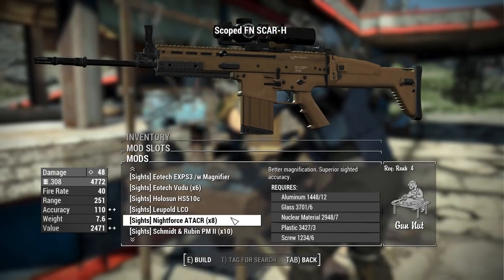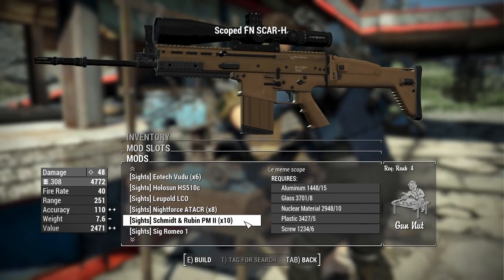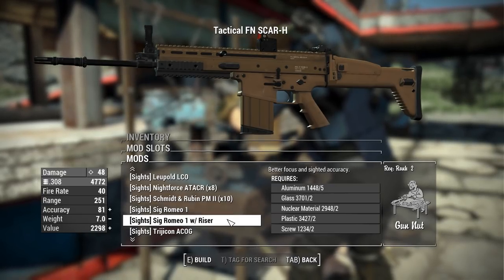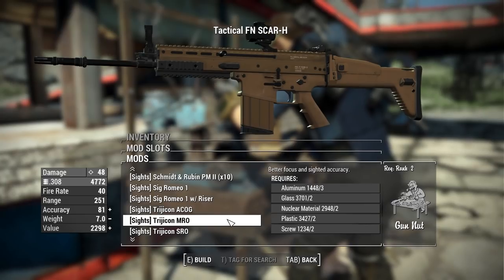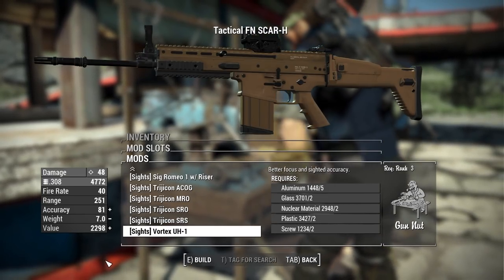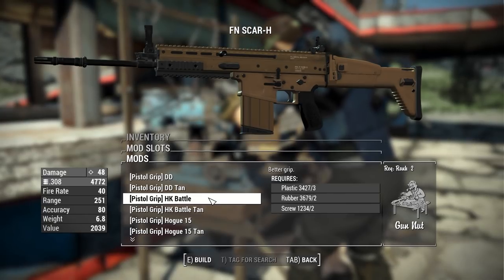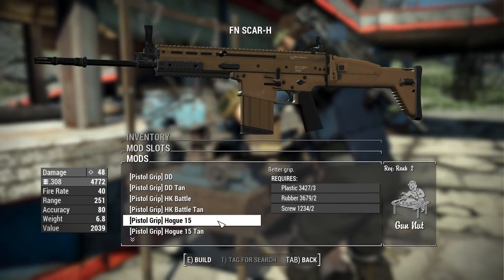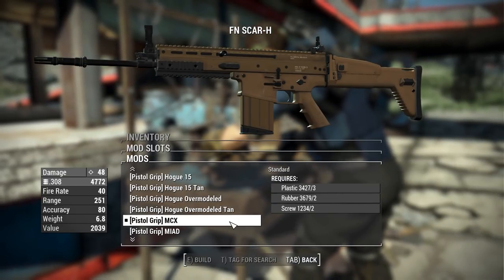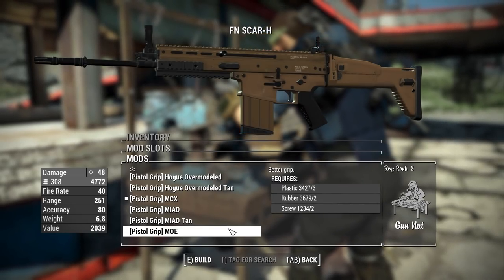Continuing with sights: the Holosun HS510C, the Leupold LCO, the Nightforce ATACR with 8x zoom, the Schmidt and Bender PM2 with 10x zoom — a gigantic scope taking up the entire top of the weapon — the Sig Romeo 1 also available with a riser, the Trijicon ACOG, Trijicon MRO, Trijicon SRO, Trijicon SRS, and the Vortex UH1 holosun scope. For grips we have the Daniel Defense grip in black and tan, the HK battle grip in black and tan, the Hogue 15 in black and tan, and the Hogue Overmolded in black and tan.